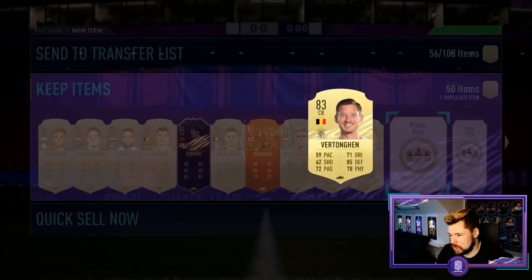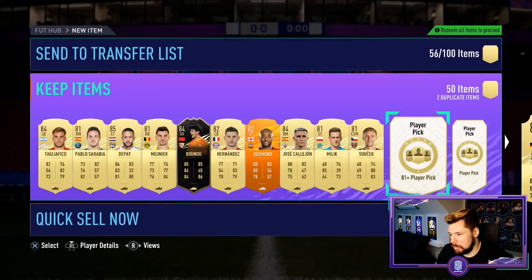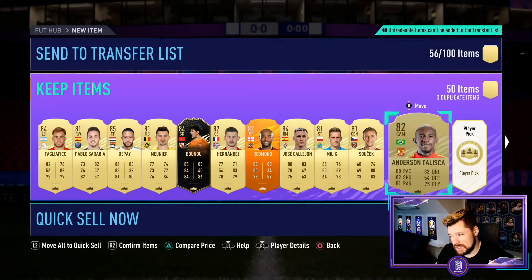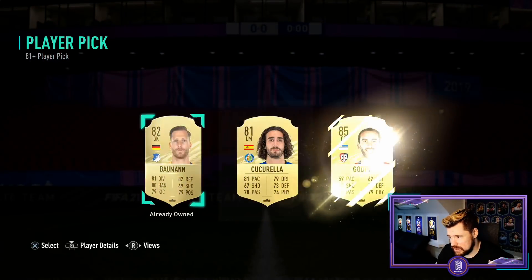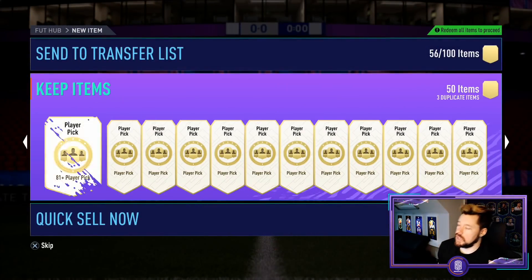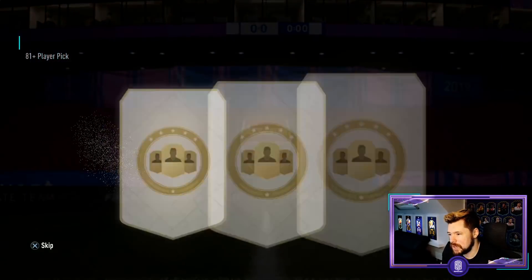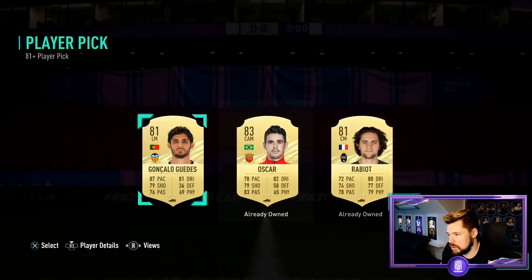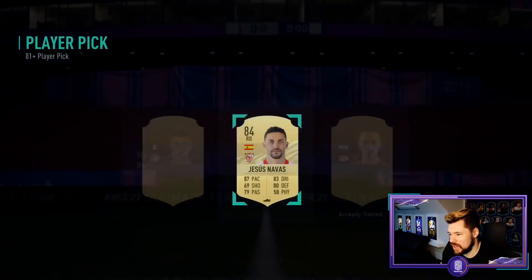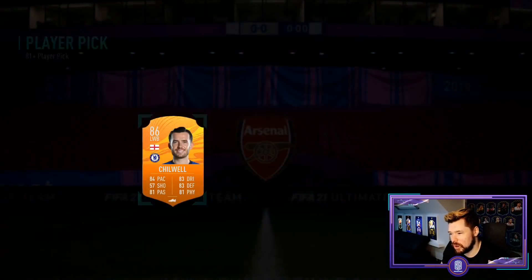Vertonghen as well can go in, another duplicate 83. Come on, where are my foot birthdays? Baumann can go in. Diego Godin - don't mind that, I'll take 85s. We've got 12 more on the front here, this is going to get us about halfway through. I'll take Marcos Alonso as well. Someone got CR7 from an 81 plus pick - that's what's up! I'd settle for like two of the worst foot birthday cards at the moment. Jesus Navas can go in.